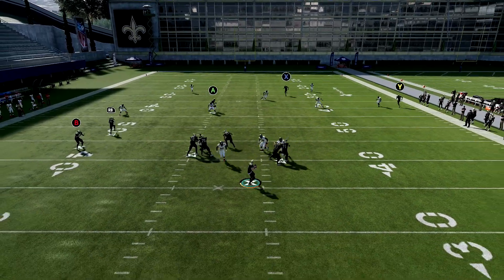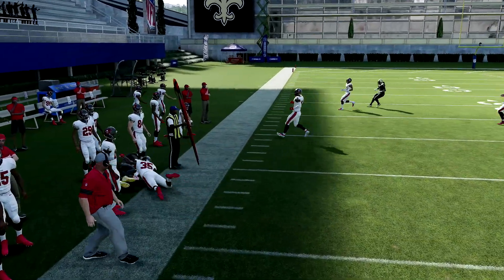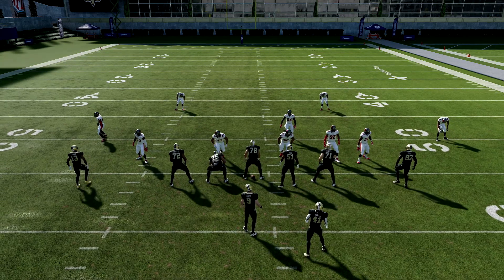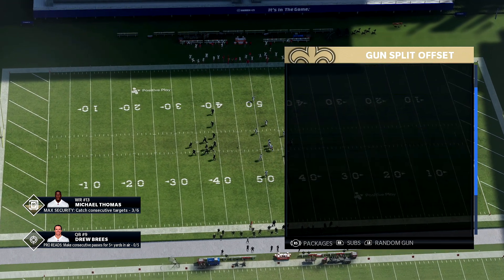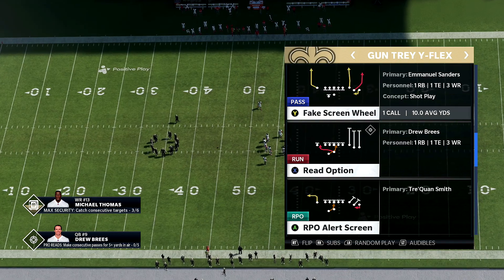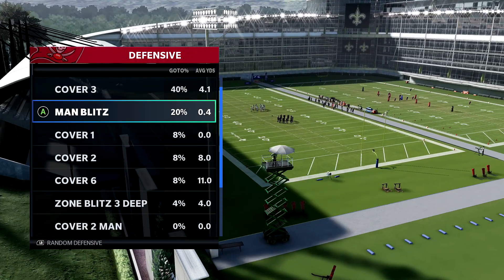When they play hard flats, your wheel route is going to be open. Let me run it against a hard flat so you can see the wheel route get open. I pass led that first one wrong. Let's go ahead and run a cover three hard flats — fake screen wheel, because we want to make sure that we separate.